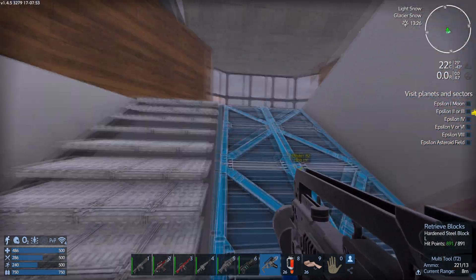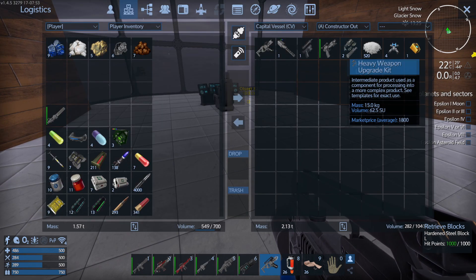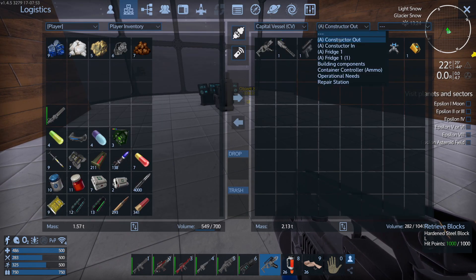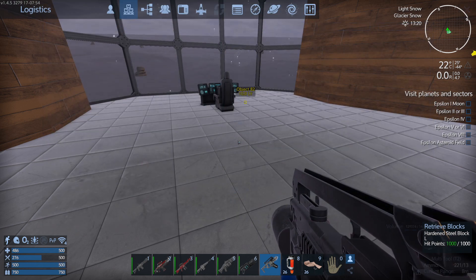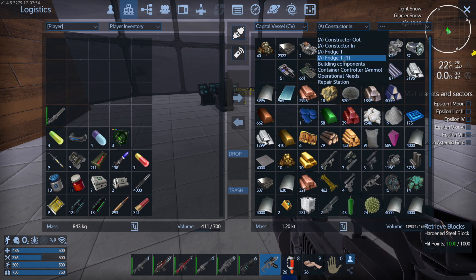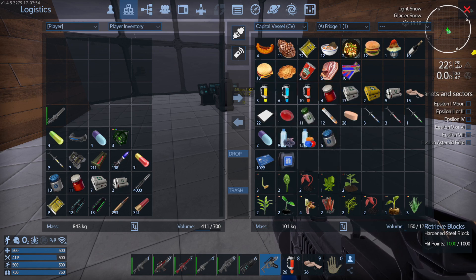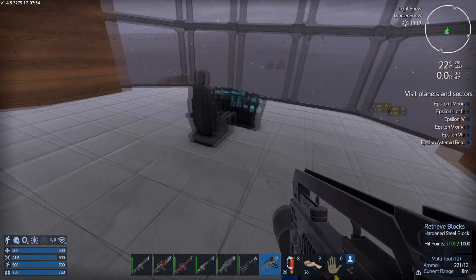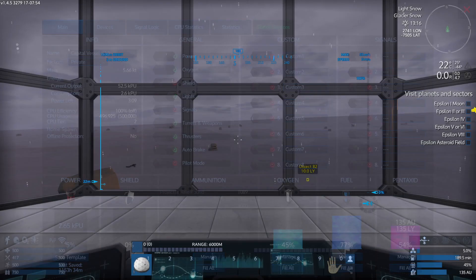We need something to eat. We'll just put this in the constructor. We need some zarkozium as well. Somebody posted a comment saying they had problems - zarkozium is probably one of the harder elements to find in the game. What I'm going to do now is jump in the ship, turn the thrusters on, and it's time to go up into space.